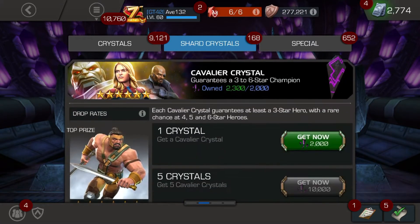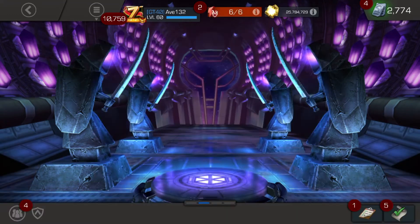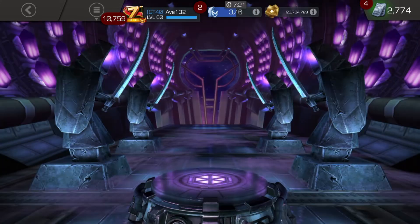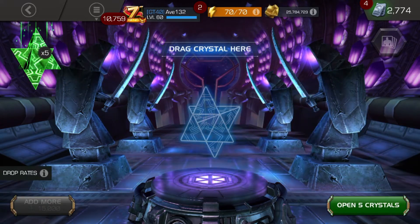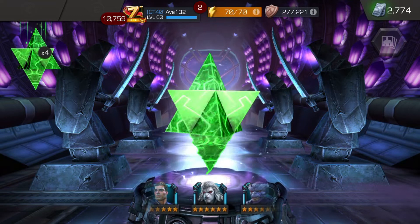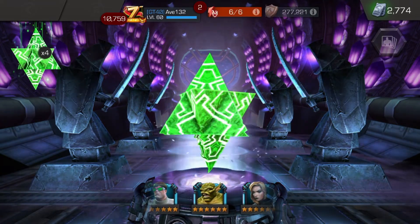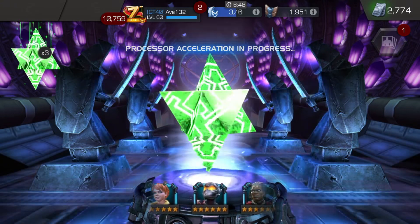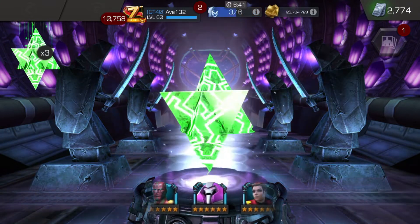There's also this cavalier crystal — I still don't think I've ever gotten a six-star from this; the odds are so low. I think I'm just gonna go all 80,000 deep into this. I really want a couple of champions from this; they would really benefit me. This could go very well — my last couple of crystals haven't been the best. I don't have Red Guardian ranked up at all, not even the six-star. The five-star is rank one, so that's not the best pull, but having a science champion that deals damage with poison is always good.